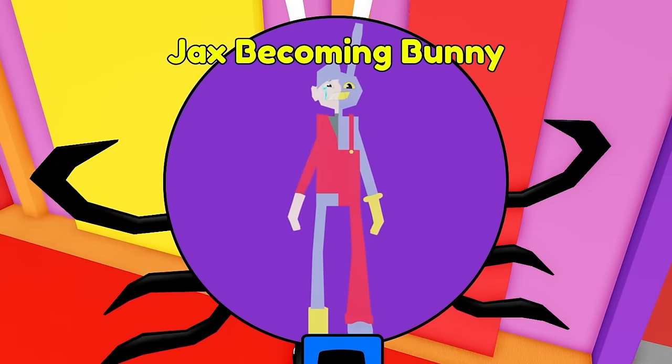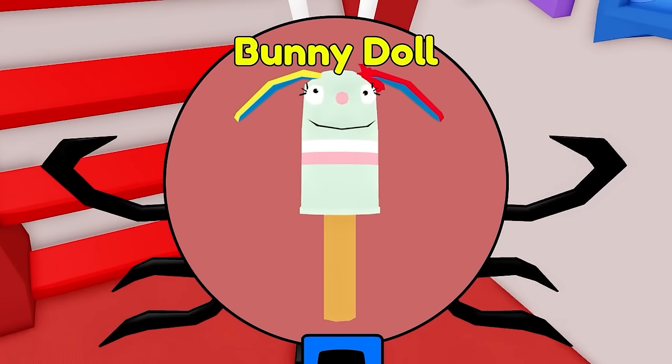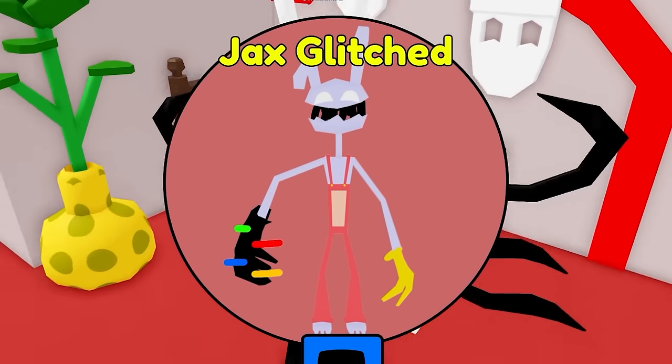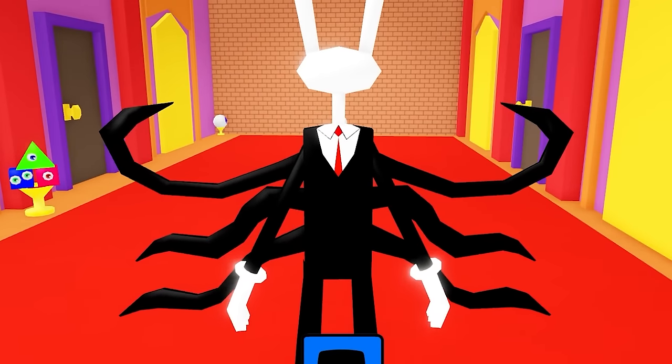What's this one? Jax Becoming Bunny — is that how I turned into Jax? Bunny doll? Jax Moe — oh my god, it's a girl Jax! Jax glitched. Palm knee blocking — hold on, this is cool. Let's go back to Jax.